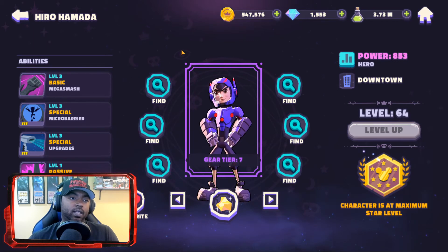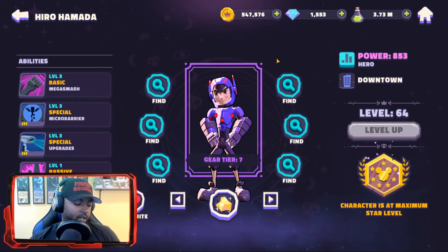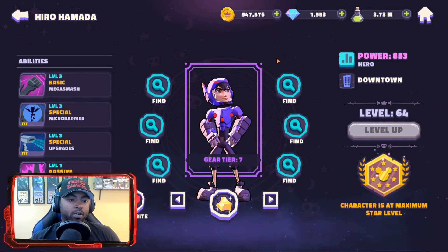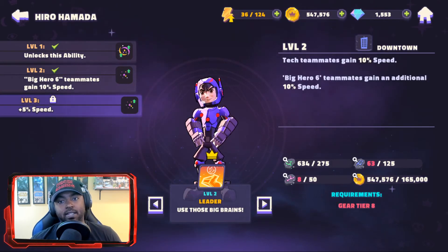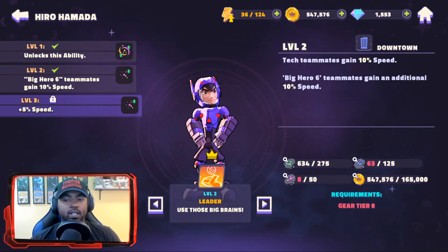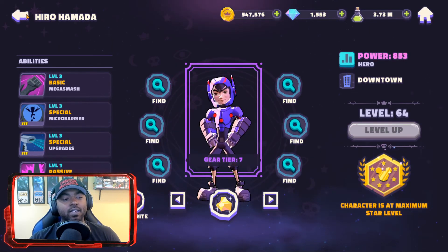My last character is Hiro Hamada. He's part of the Big Hero 6 team and great for tech — he has a great leadership for both of those. My big thing with him is the speed meter gains you get from upgrades, as well as Micro Barrier being able to put shields up. Shields are becoming a huge thing in DSA right now, helping with survivability in PvP and PvE. His leadership makes tech one of the fastest teams in the game, giving up to 25% speed to Big Hero 6 teammates and about 15% speed to tech teammates.